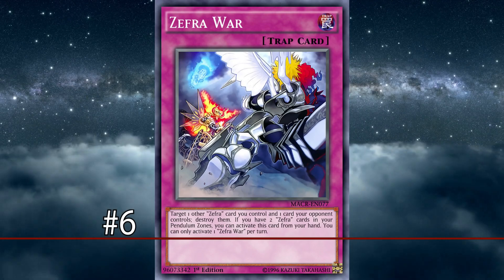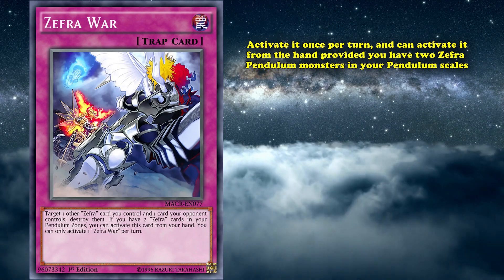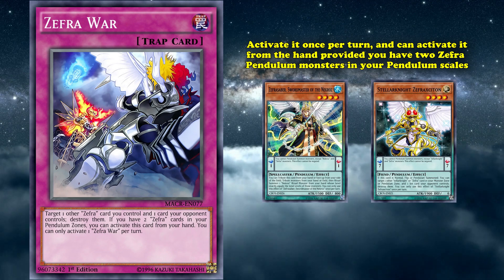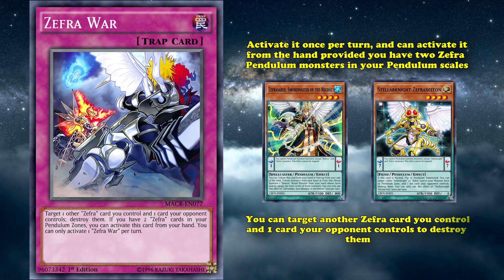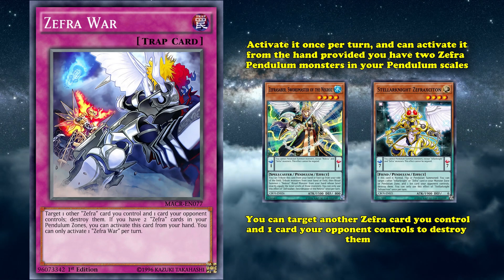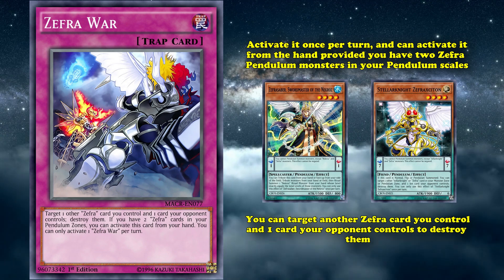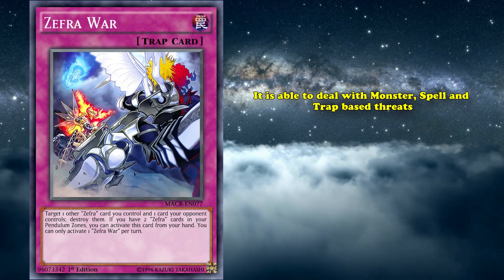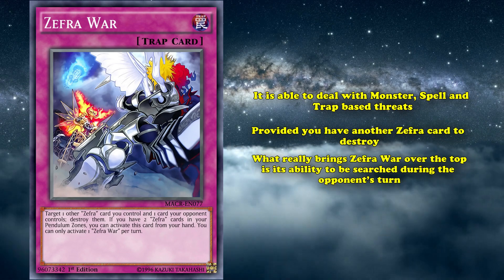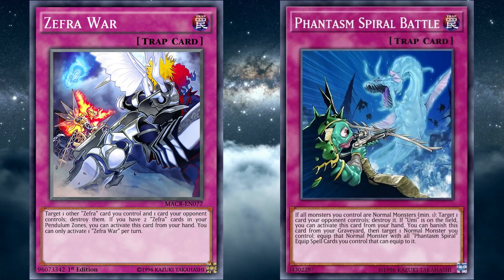And at number 6, we have Zephyra War — one of the two trap cards belonging to the Zephyra archetype. You can only activate it once per turn, and can activate it from your hand provided you have two Zephyra Pendulum Monsters in your Pendulum Scales. And it has the relatively simple effect that you can target another Zephyra card you control and one card your opponent controls to destroy them. Zephyra War's effect is somewhat strong — being a destruction of any card your opponent controls makes it quite versatile, as it's able to deal with monsters, spells, and trap-based threats, provided you have another Zephyra card to destroy. But what really brings Zephyra War over the top is its ability to be searched during your opponent's turn, in a similar fashion to Phantasm Spiral Battle.